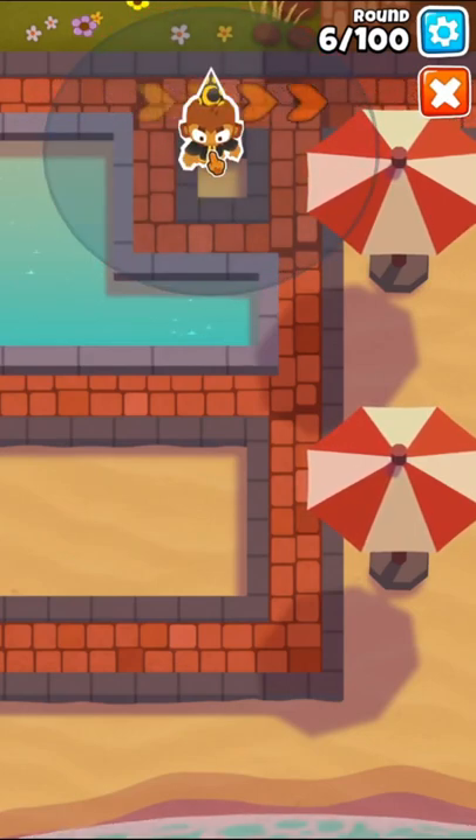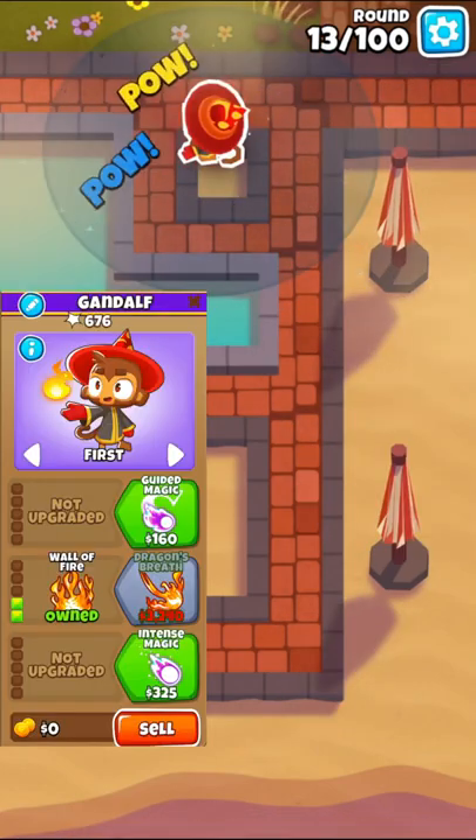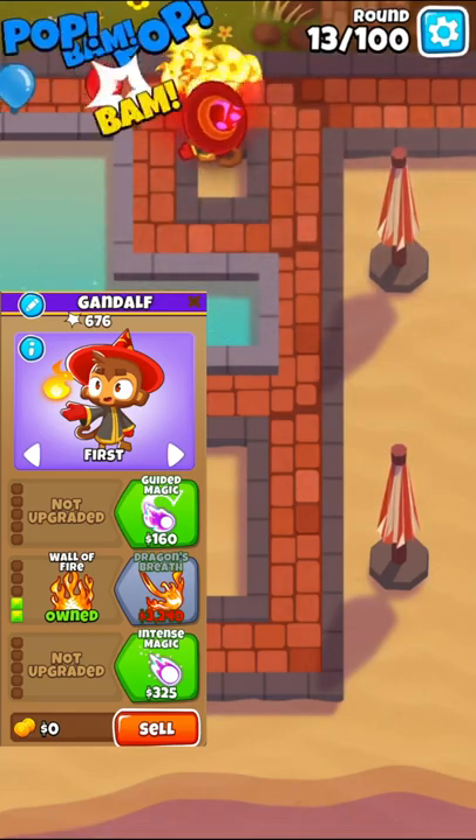Here is an updated, easiest two tower CHIMPS guide. We're going to start with a wizard, upgrade it to a 020 wall of fire, and then make it a 021.